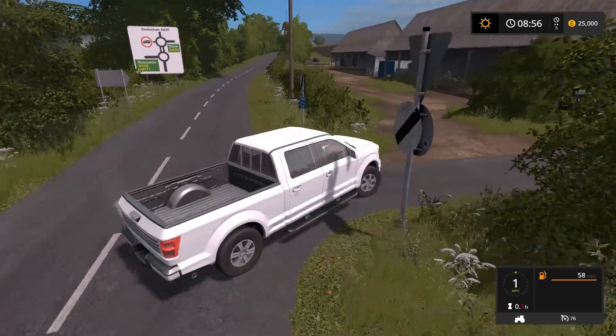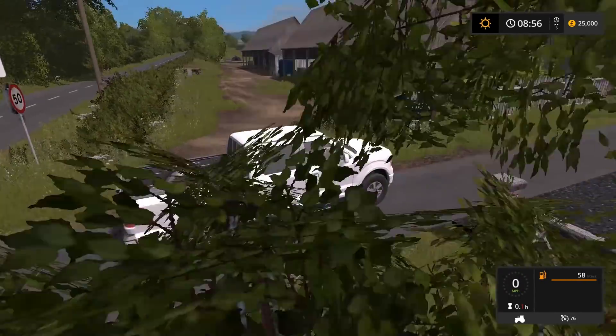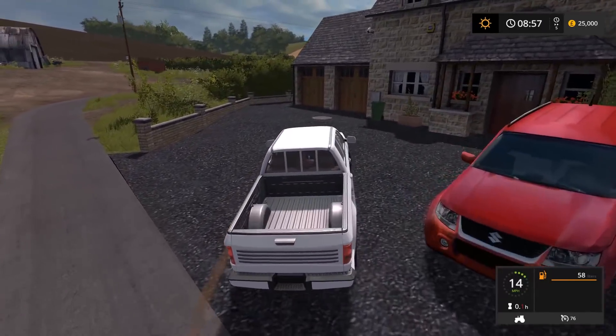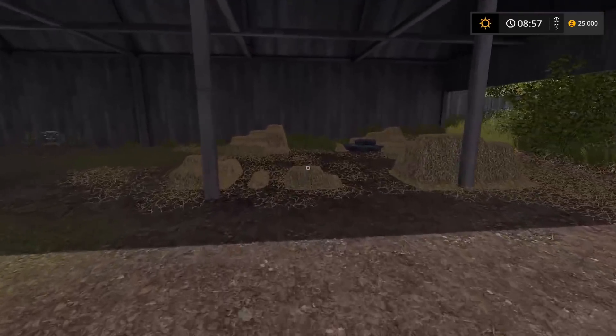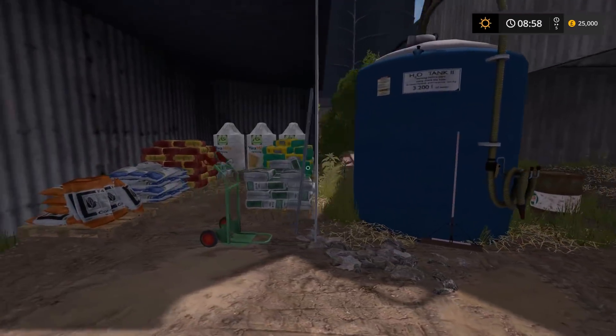Gloucester is up there — well, the route to Gloucester. Welcome to Oak Glen Farm. Let's park next to this Suzuki and have a look around. We'll go in this bottom end and work our way back around. Here we've got what I believe is another straw sale point, and maybe seeds or fertilizer there.